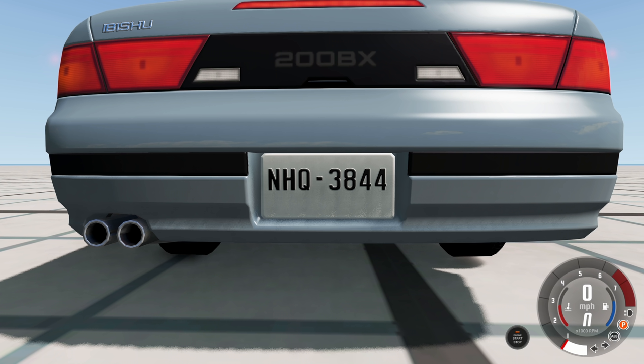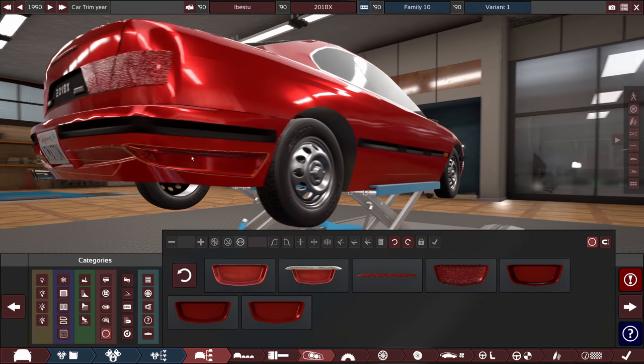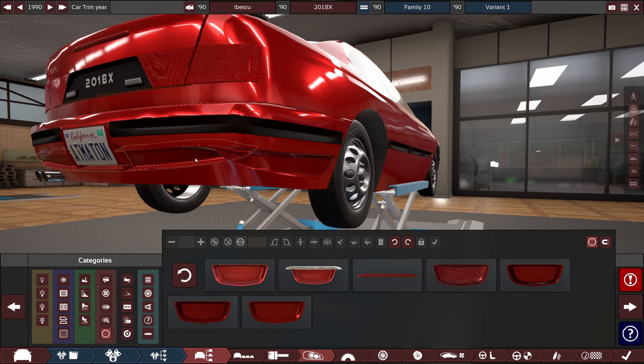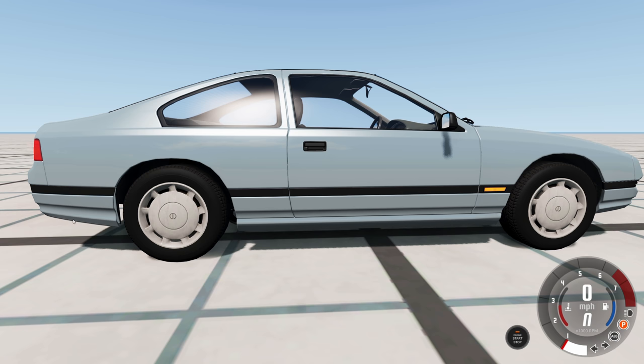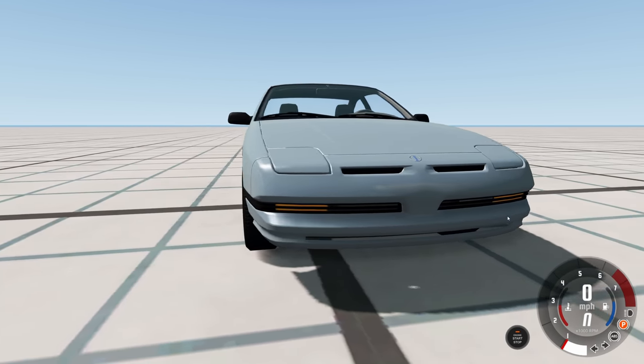For the rear, we have a trim piece that looks like the 200BX, the '201BX' text, reverse lights, and tail lights. It's one big light but I put another chunk of plastic on top to emphasize the trunk line so it looks like two separate lights, plus an upper tail light and the 'Ibishu' name. The overall height of the trunk feels a lot taller than the actual 200BX. For the rear bumper we add a bump for the license plate, the plate itself, and some curves, plus the exhaust.